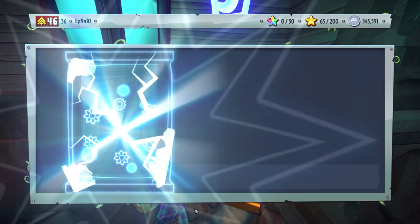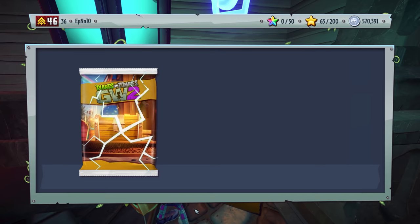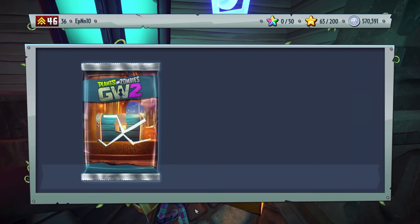If I'm correct, the next Red pack we open should be the Disco Chomper. We got the White Wedding set — Rodeo and Viking, pretty nice. Another 25k coins. This should be like a regular pack.